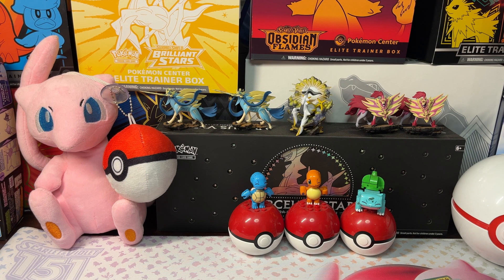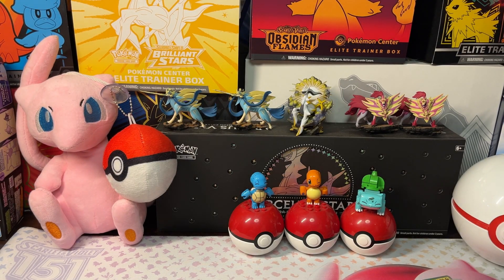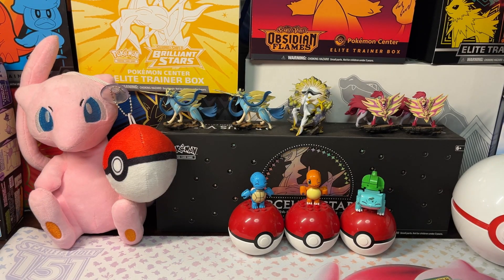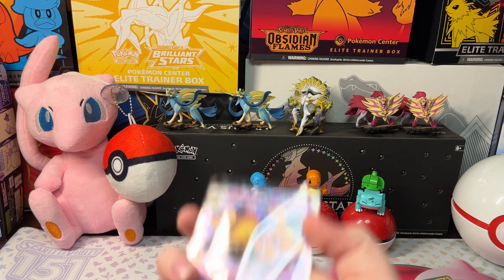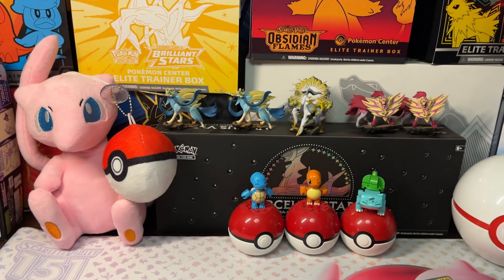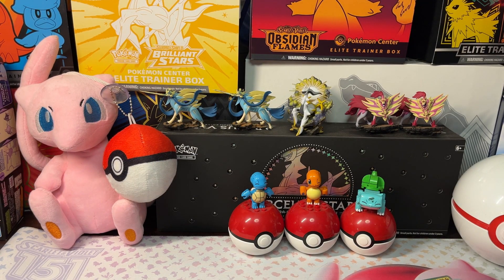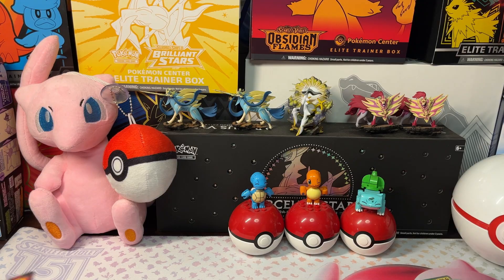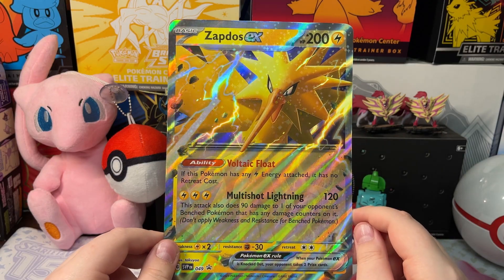Let's take a look at our hits. We got our Zapdos EX Special Illustration Rare, our Zapdos EX Promo Card, our Electabuzz Cosmic Color Promo, an Alakazam EX Promo Card, a Cadabra Cosmic Color Promo, and lastly an Abra Cosmic Color Promo — along with our Zapdos EX Jumbo Card. Pretty awesome!